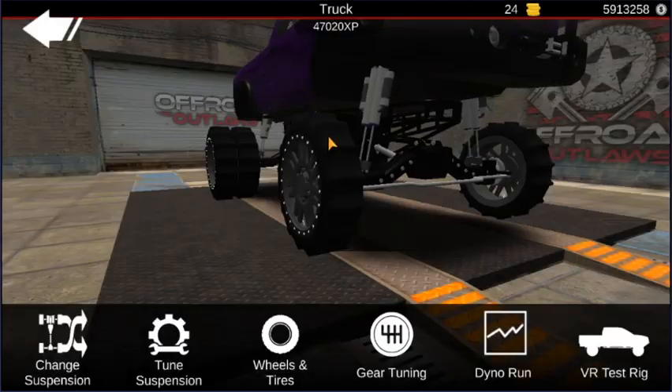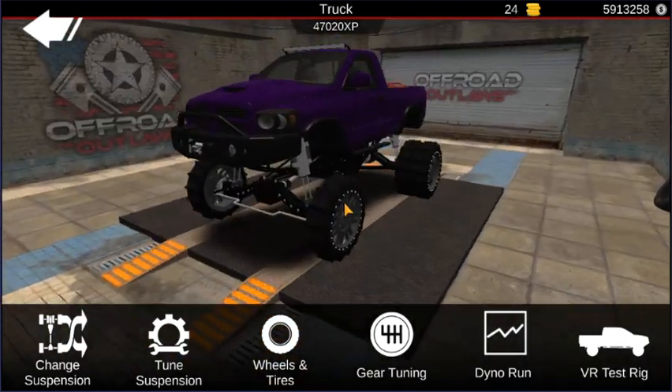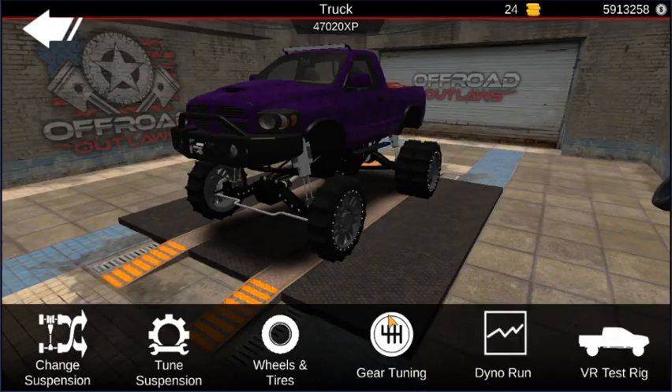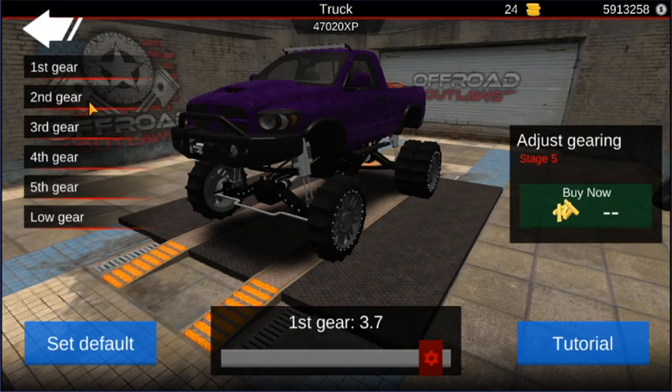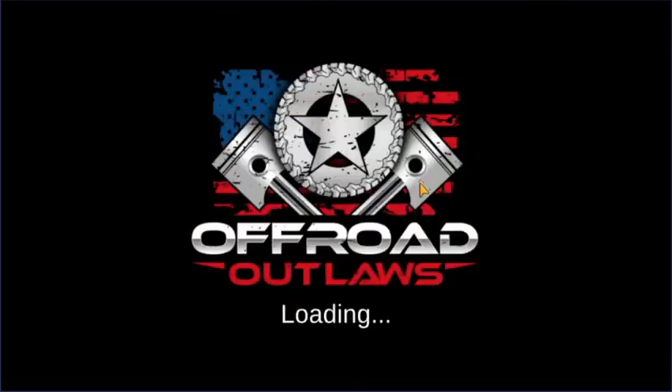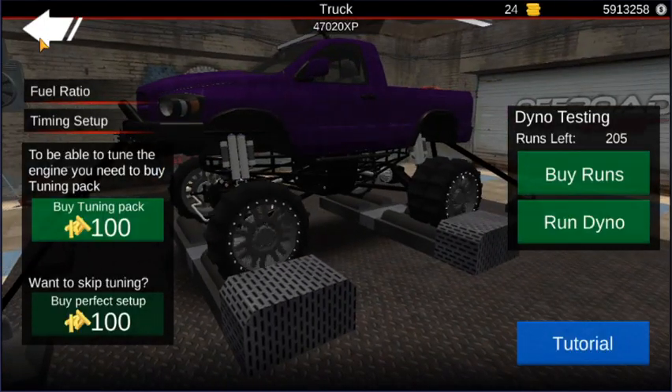Obviously it's a SEMA truck, so it doesn't have to make sense. Like, I would go with bigger tires than this, but it's a SEMA build. I'm just going to leave the gears on what I had them on before — so 3.7, 1.7, 1.4, 1.2, 1.0, and 4.0. As well as this is diesel swapped, fully upgraded, and fully tuned apparently.